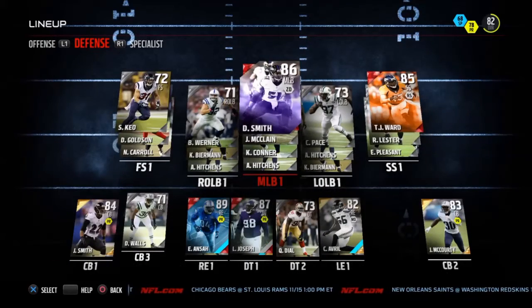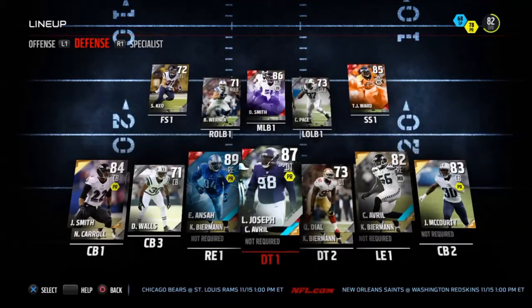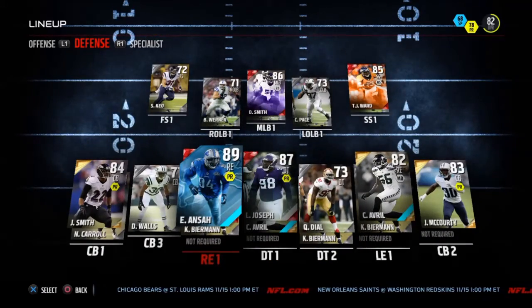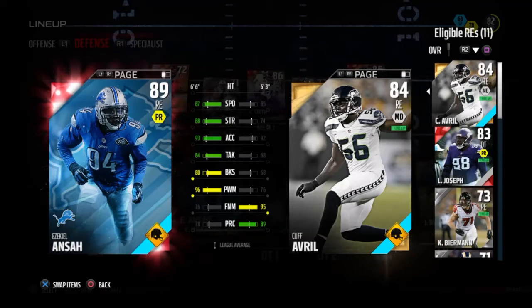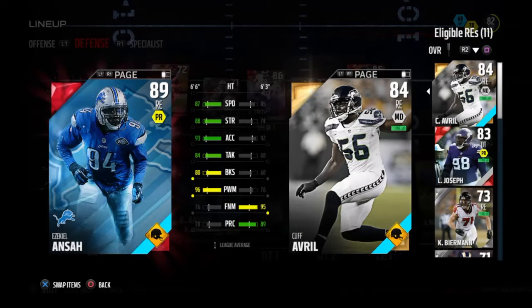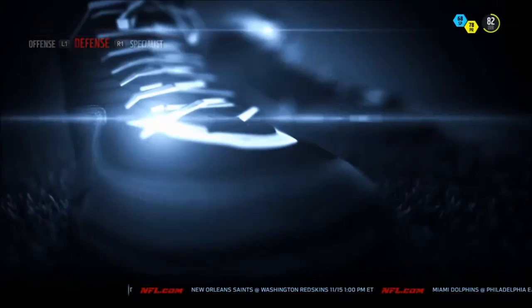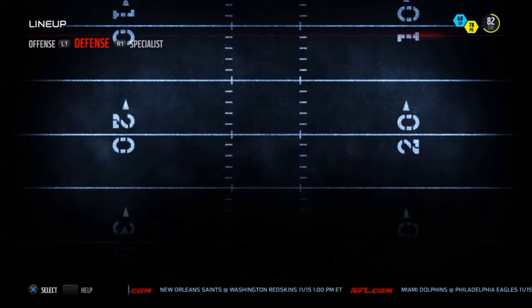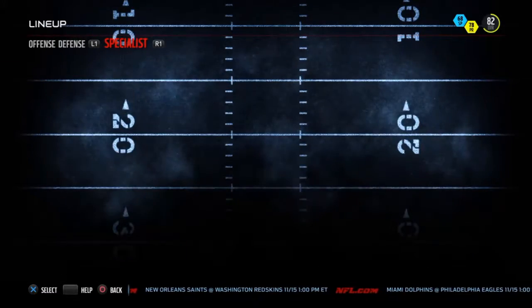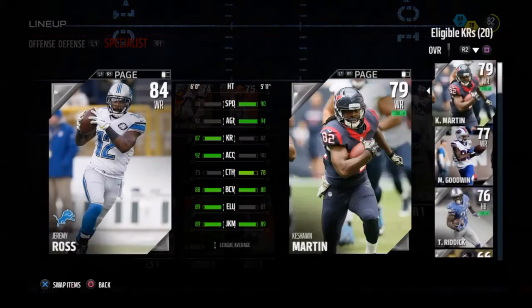On defense, don't think I slept on defense. Not only do we have some solid cornerbacks, we got a lot of red on the defensive side, including my right end Ezekiel — I don't know how to pronounce his last name — but I got this Road to the Playoffs card. Actually, both of my ends are Road to the Playoffs cards, so they really hooked your boy up with a lot of Road to the Playoffs cards.